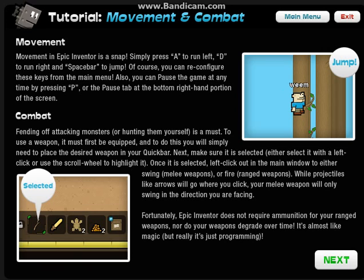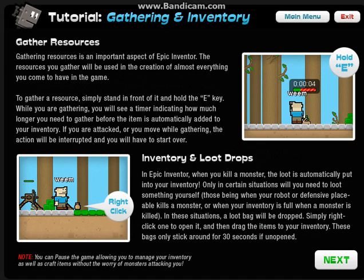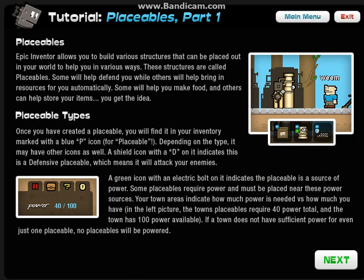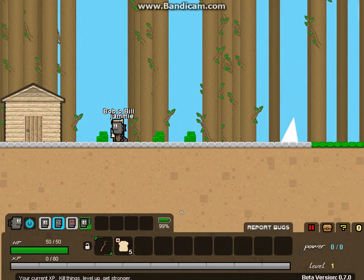This is the tutorial. I'm just going to go through it. I'm not going to read it though because I know how to play it already. You get a little robot which you can put swords and stuff onto. You get materials. You can get crossbows and stuff. That's just crafting.